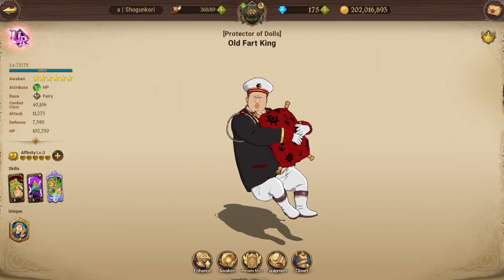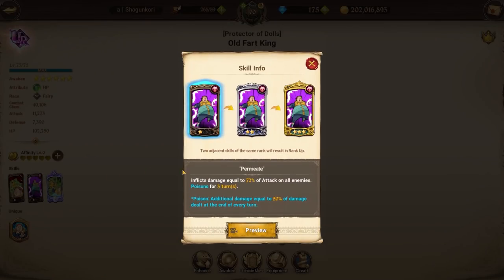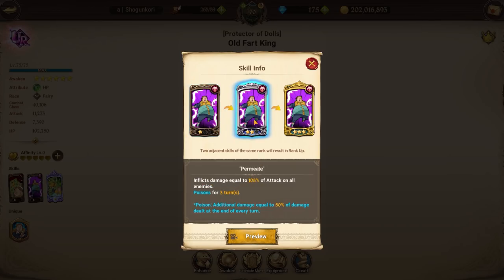Skill one inflicts charge damage equal to 130% of attack. Charge ignores defense, it's an AoE — pretty pog. Rank 2: 95, same thing. Rank 3: 325, same thing. A really good skill, charge is really nice especially in PvP. Skill 2 is actually really garbage — 72 AoE poison for three turns, 50 extra damage at the end of the turn. It's really not good. Rank 2: 08, Rank 3: 80. Second skill is pretty bad.